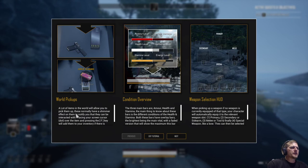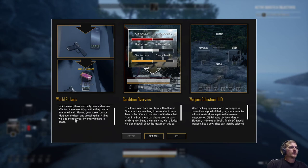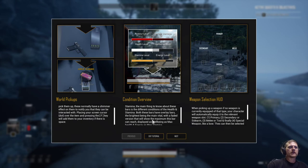World Pickups tutorial pops up: 'A lot of items in the world will allow you to pick them up. These normally have a shimmer effect on them to notify you that they can be interacted with. Place your screen cursor dot over the item and press the F key. Sometimes you've got to go up or down, but they will be added to your inventory if there is space.' Then the Condition Overview: 'The three main bars are armor, health, and stamina. Both health and stamina bars have overlay bars — the bright version being the main vital with a faded version showing the maximum. Spark represents max health and energy represents max stamina.'